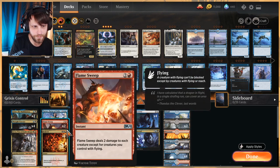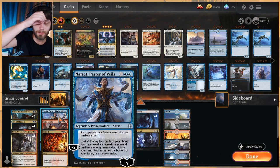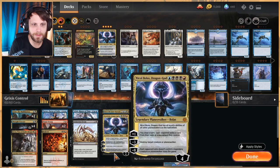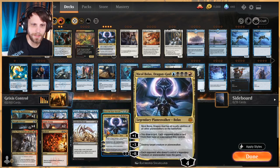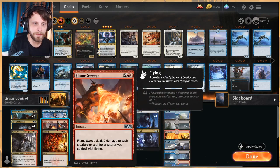In the three-mana slot we have Narset, which shuts down a lot of really key decks — not only counter-draw decks but also cycling. It's a really solid card overall, and of course it helps us dig to a lot of our other pieces. We also have Flame Sweep as well as Extinction Event, both essentially acting as sweepers.